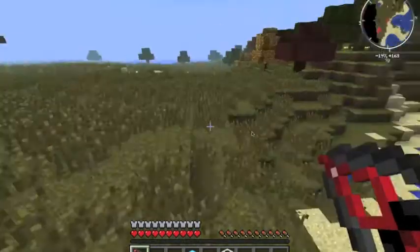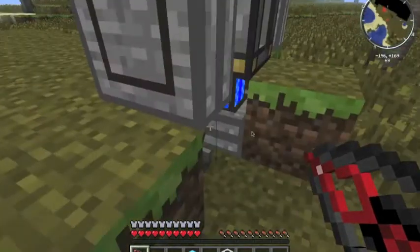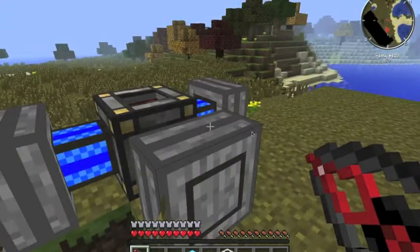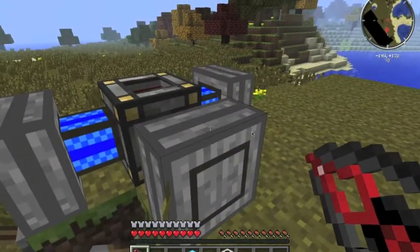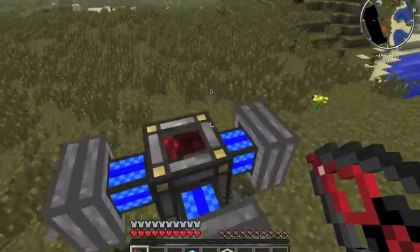You're going to need some levers to power the engines — whatever engine it is, it just needs a redstone signal. The stone engine just needs coal put in it to make it work.